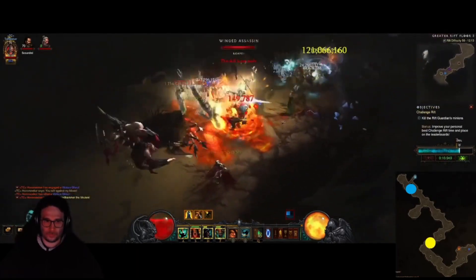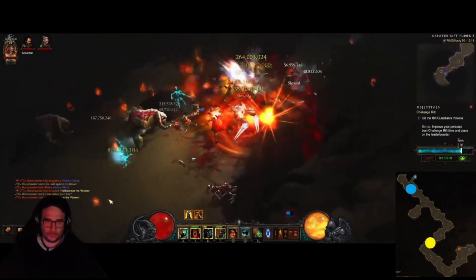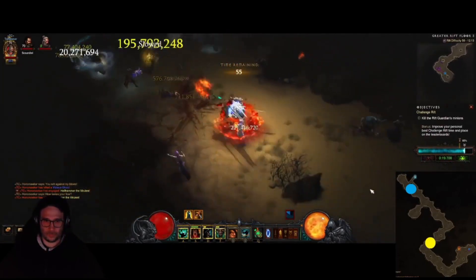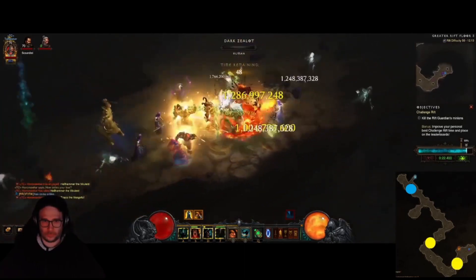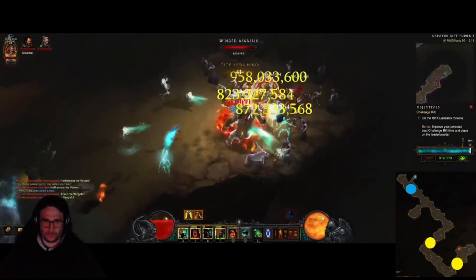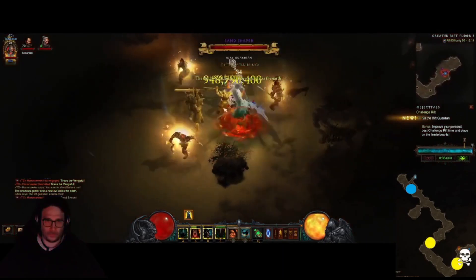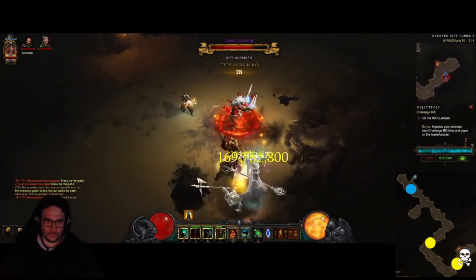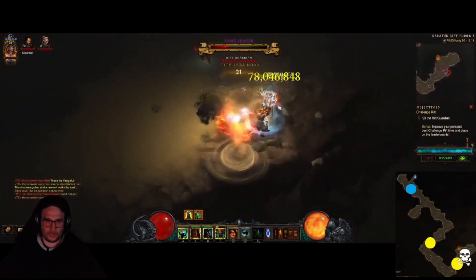Final floor — Sands. Instantly grab a blue, move along to the yellow down here. Make sure you get all the orbs so you keep making progress. The challenge rift is lacking pickup radius, but we cannot complain because we already have a good one. I'm going to find the last four to five percent — and who do we spawn? We spawn Sand Shaper. Call of the Ancients, Wrath of the Berserker, just roll it down. He will move around a lot so be aware of that. All you have to say to Sand Shaper is: see you next week, dude.